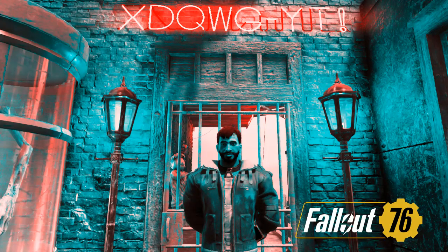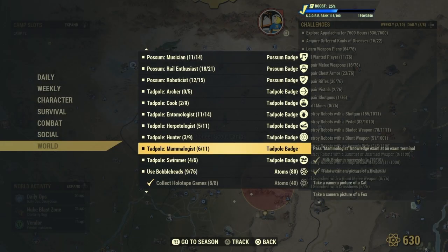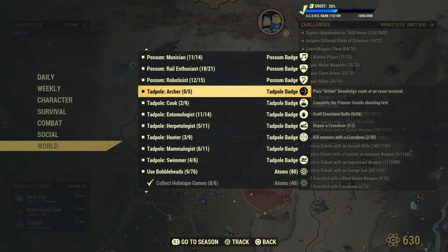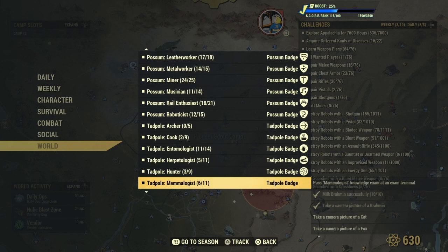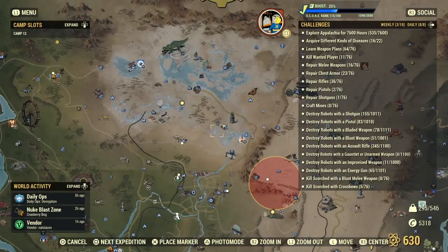Yo everyone, xdogg here. Today I'm going to be covering the basics on how to start the possum badges, how you can start earning them and get yourself the backpack mods. I'm going to show you how to trigger the challenges and also a few extra events you can do around the map to earn some extra possum badges in your spare time. I'm also going to be doing separate videos on each possum badge challenge, breaking down how to do each subtask, and I'll also be doing the same for tadpoles after that, but in this video I'm showing you how to start the challenges.